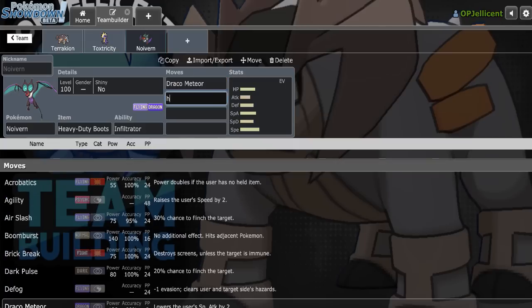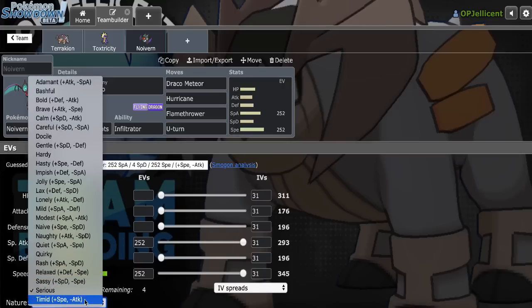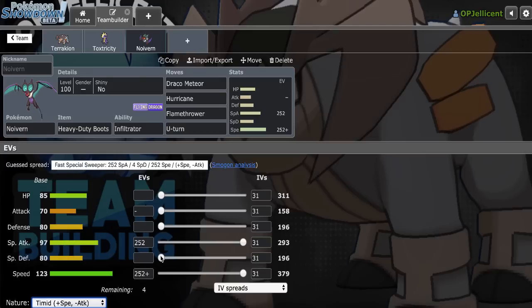Let's run Draco, Hurricane, Flamethrower, and U-turn with Max Special Attack, Max Speed, Timid nature. U-turn is just there for momentum — I'm not really using it to get any damage off.